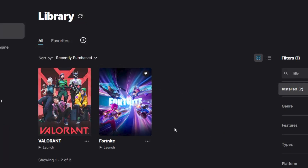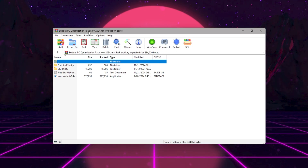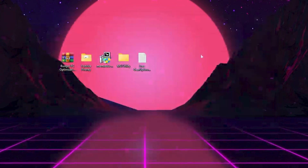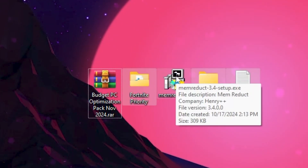Click the Apply button to apply those settings. For the next step, download the Budget PC Optimization Pack #24 — the link is available in the description. After downloading, you will find these files: the Fortnite Priority tool, Mem Reduct for RAM optimization, MSI Utility for GPU optimization, and Gear Booster for network optimization.